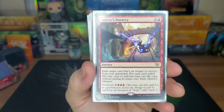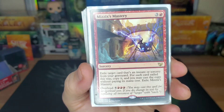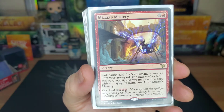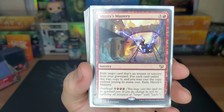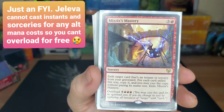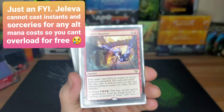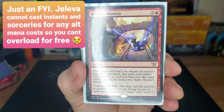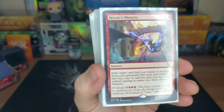Mizzix's Mastery — four drop, exile an instant or sorcery card from your graveyard. For each card exiled that way, copy it and cast it without paying its mana cost. If you can overload this for eight, you can play your whole graveyard of instants and sorceries for free. Somebody milled half my deck once and I played this card and got to play everything — it was awesome.